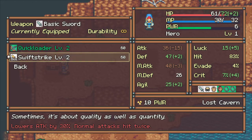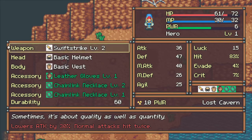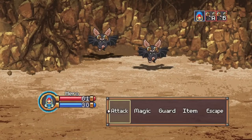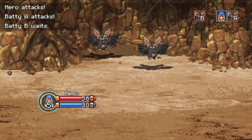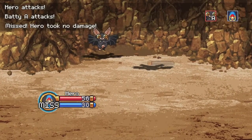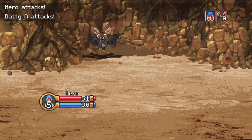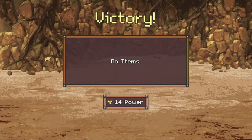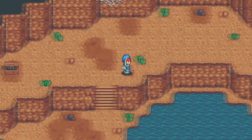This item lowers your attack by 30% but normal attacks hit twice. So if I attack normally and hit twice, that would be 70% twice, which is 140% damage. Let's try that out right now. It's still taking us two attack actions to kill the enemy - about 31 damage still. So it's about the same, and I'm not terribly upset about that.